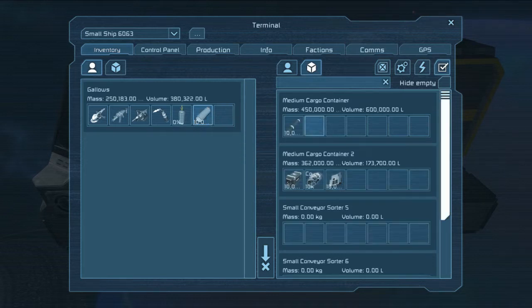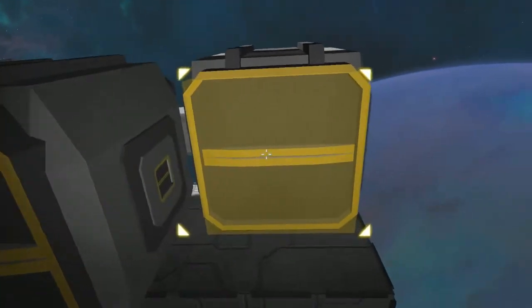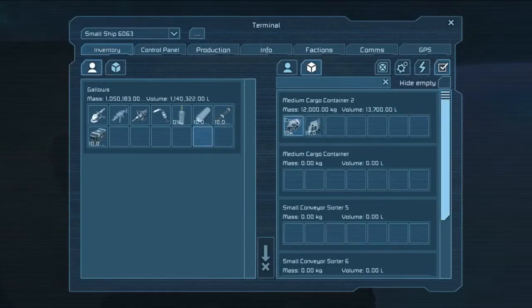Now the missile launchers — or rather, the missiles — steel pipes, and the oxygen bottles: none of these have traveled through it in any of my testing here. The steel pipes are definitely for large conveyors only. I had thought the missiles were for small conveyors, but apparently I must be mistaken on that, or it's a bug.